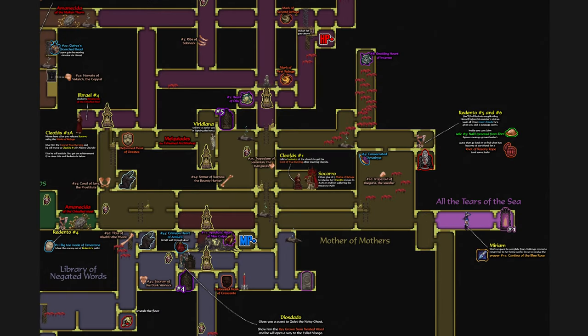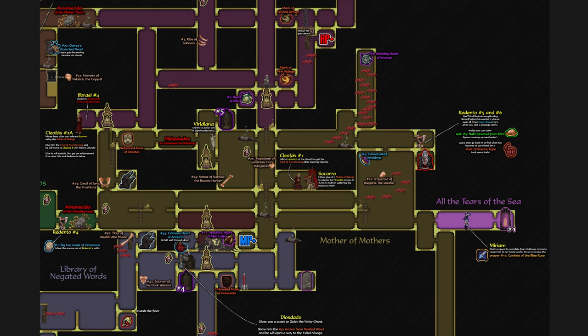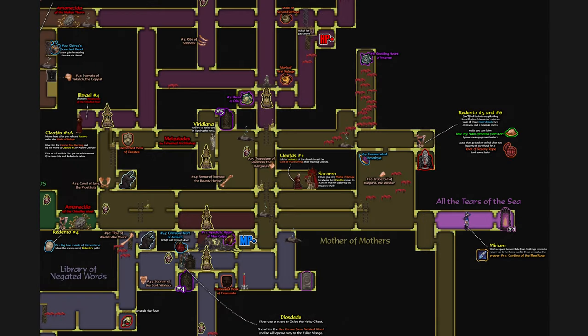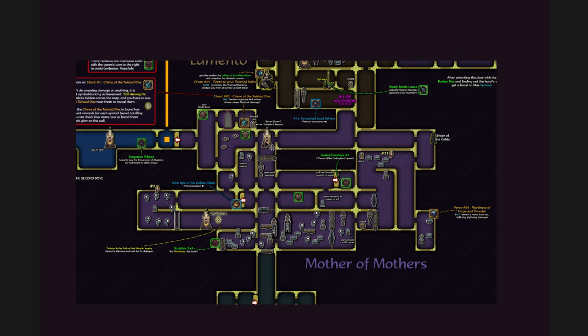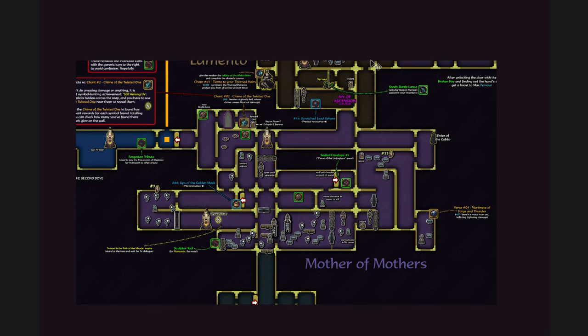Here is the Mother of Mothers from the first game overlaid with the second game. If I flip back and forth — keep in mind this is the room with the tree — you'll see that it is very much the same Mother of Mothers. The portal room in Blasphemous 2 is the old Mea Culpa shrine room in Blasphemous 1. The Prie-Dieux have moved, but this is the big bell room that you went through and then climbed up the platforms.